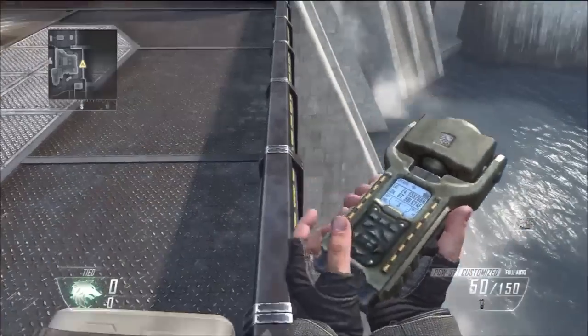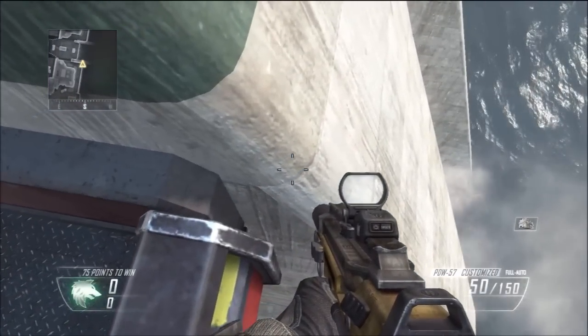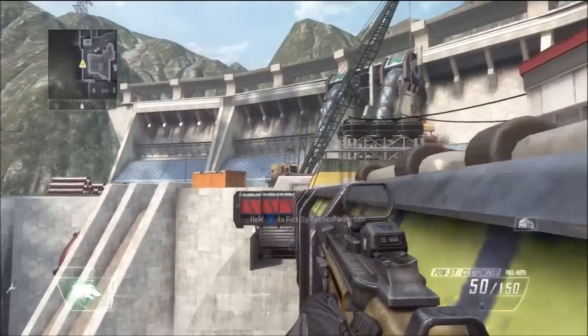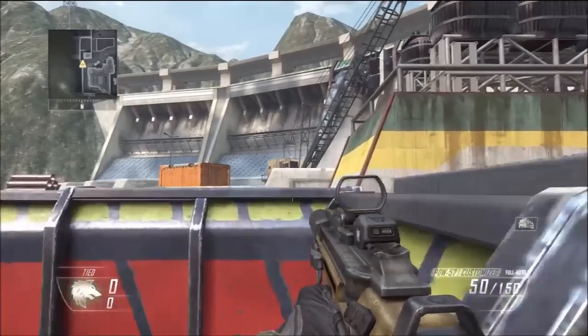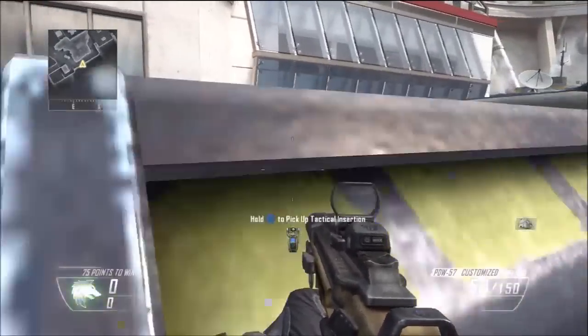The last spot was found by my friend. I haven't seen it in any other spots videos on any other DLC maps, so I think this one is really unique. All you do is simply slide off that barrier right there and you'll fall on the other side of this wall. It's really helpful because you can walk pretty long ways and get lots of kills as you will not be seen. I prefer crouching because you will not be noticed.